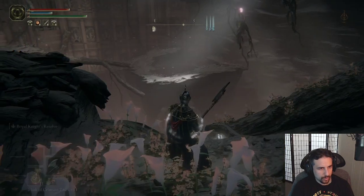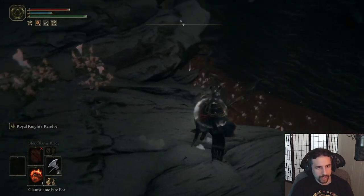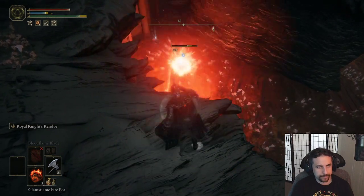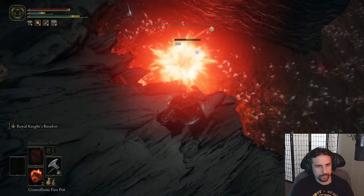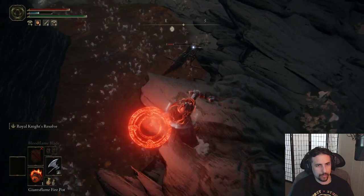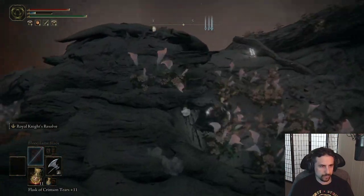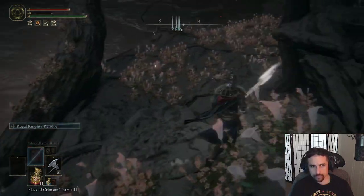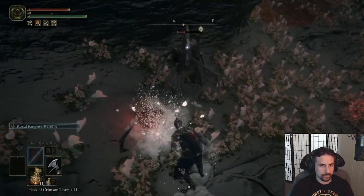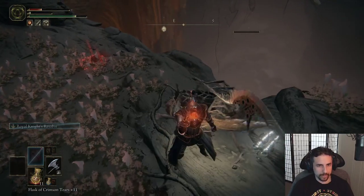First things first, we're gonna have to take care of this bug, because he showed pretty clearly that he wishes me harm. Giant's Flame Fire Pots are pretty effective. Barely got him.